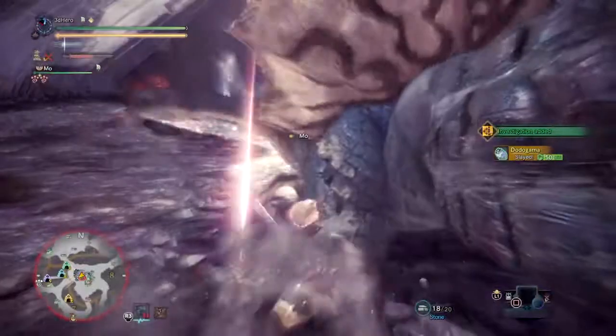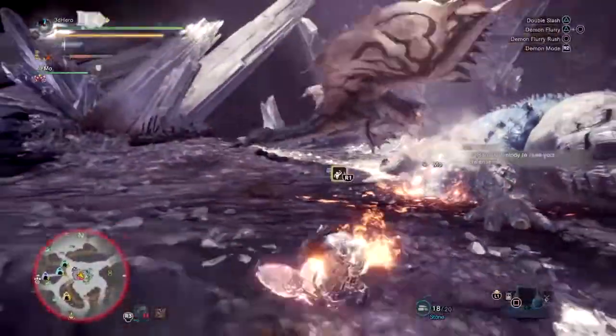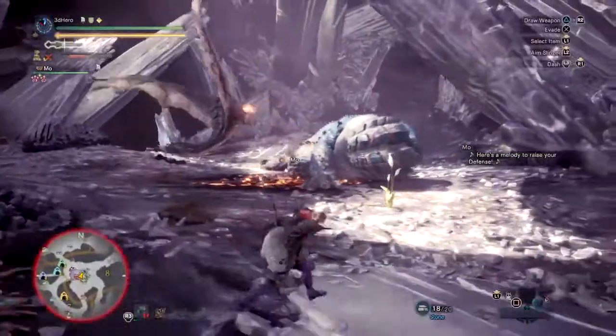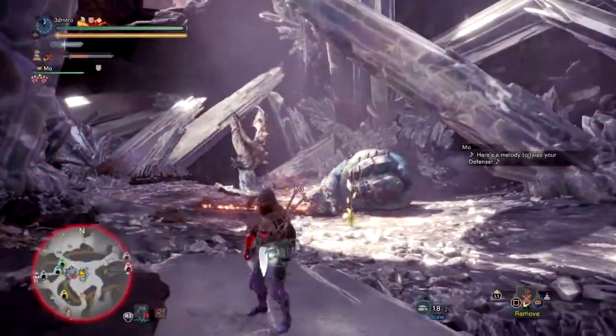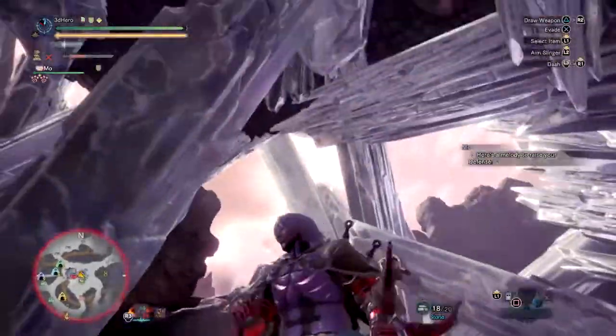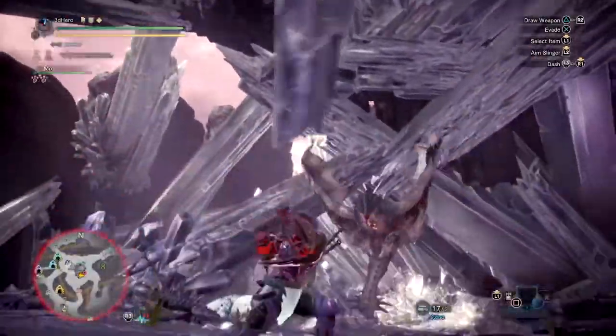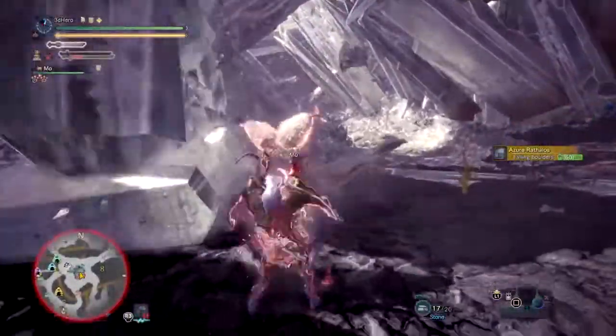Now I must say that the weapon feels good to use against monsters that have low sleep resistance, as it would only take around 5-6 hits to put them to sleep and then repeat when needed, which makes this great for sleep bombing strategies. However, in group play it's 50-50 depending on whether communication is provided, as we all know using sleep-based weapons in random groups doesn't always go as planned.